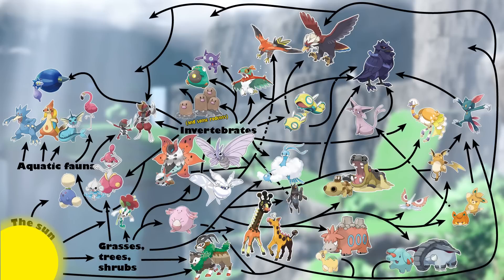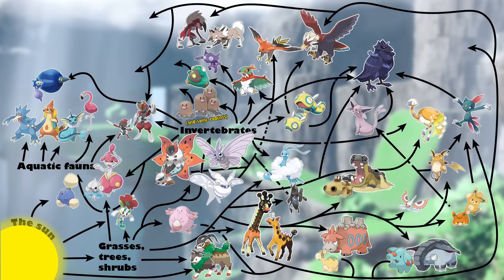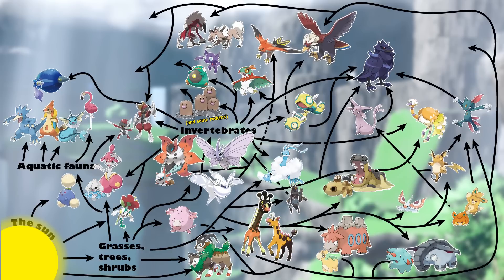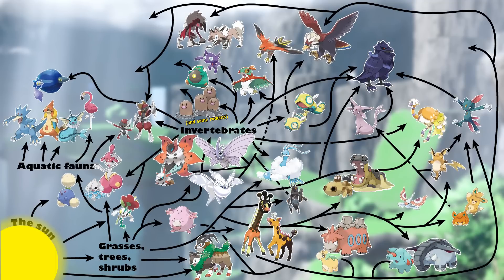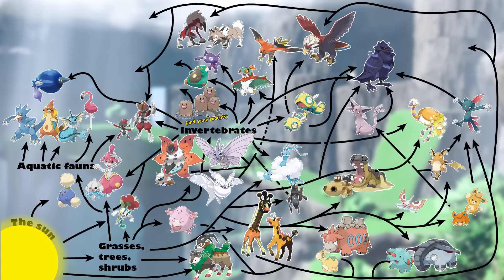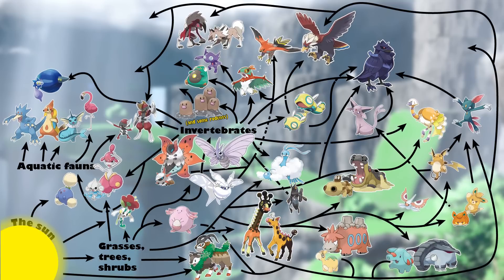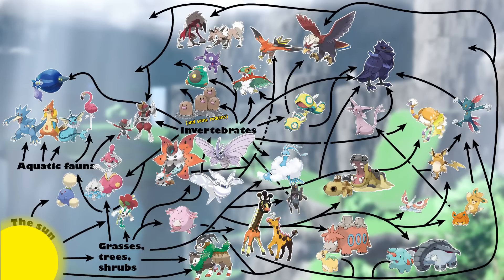Our last surface-level predators are the two forms of Lycanroc that prowl Area Zero. Having both a diurnal and nocturnal form, these rock-type carnivores would make quick work of weaker herbivores. Type matchups may play an important role here — Phanpy, Hippopotas, Skiddo, and Numel would be vulnerable but still have a type advantage over Lycanroc. This may cause Lycanroc to select prey such as Girafarig or Chansey, or possibly smaller prey like the Paras line. However, this weakness may be compensated for by Lycanroc Midday's propensity to form packs and Lycanroc Midnight's nocturnal hunting.